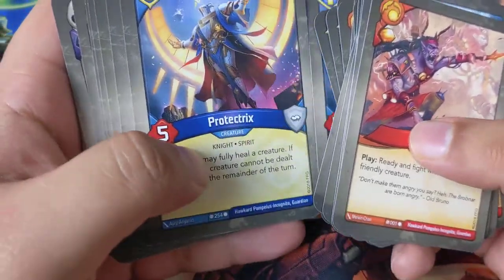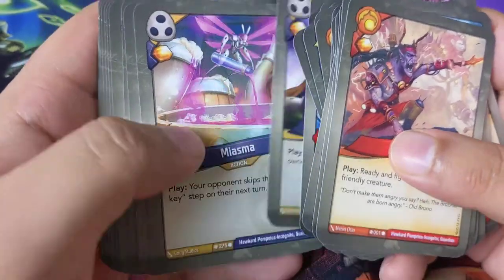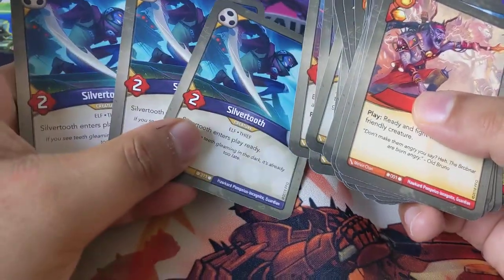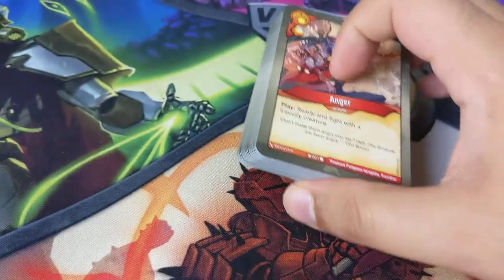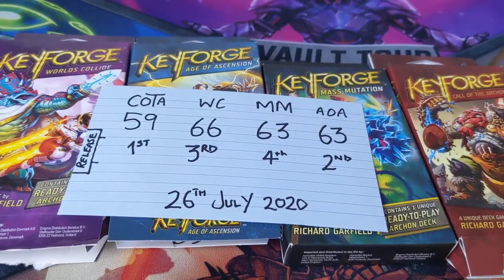For the remainder of the turn, gain one amber each time a friendly creature fights. Punch: deal three damage to a creature. Loot the Bodies: for the remainder of the turn, gain one amber each time an enemy creature is destroyed. Anger: ready and fight with a friendly creature. The anomaly we got out of this was a Fagin deck — I wouldn't mind three Urchins but we've got two, so I still can't complain. Very strong houses — Shadows, Brobnar, Sanctum — with Protectrix to heal your creatures. Pretty solid deck; I think this could be in the 70s but we'll find out soon enough.